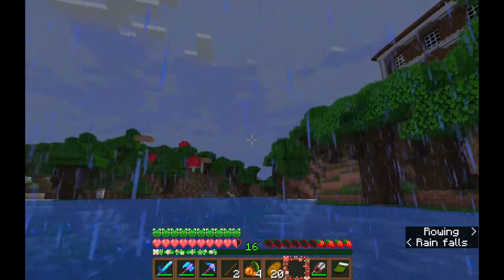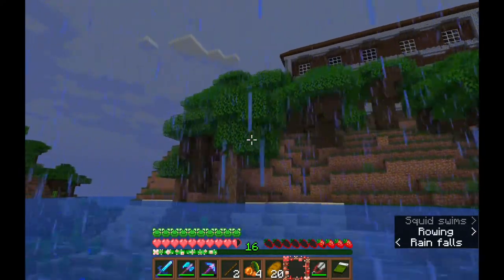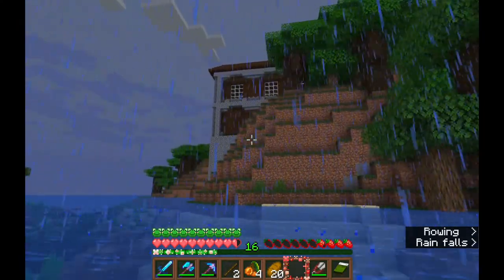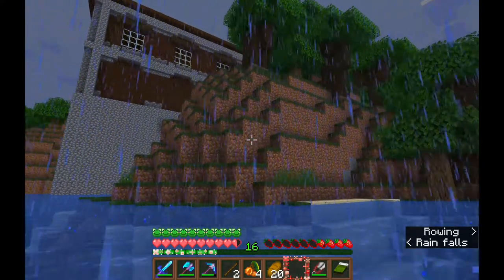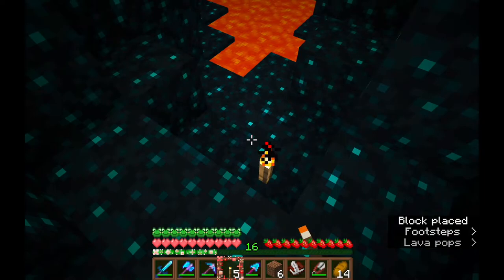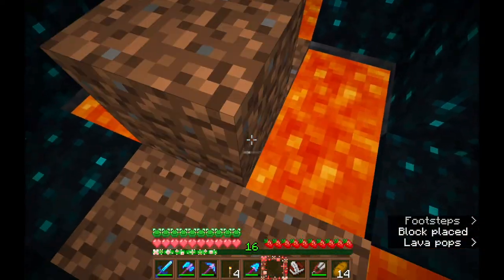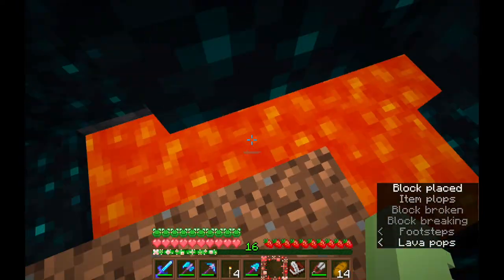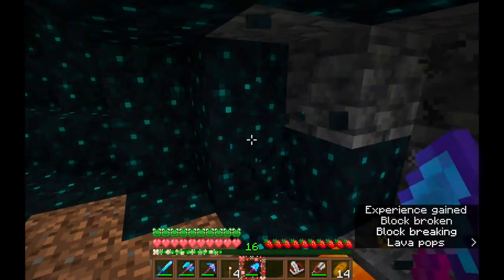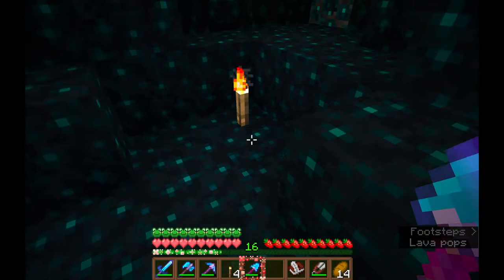I decided not to loot the woodland mansion because I wasn't on that path today — I was on the go in a straight line until I finally get a pop-up that tells me I've been everywhere and traveled the world. The deep dark biome that I found was honestly pathetic — well and truly pathetic. There was nothing but skulk. I was hoping there would be a shrieker or a catalyst so I could get the advancement for sneaking past something that could summon the warden, but nope.